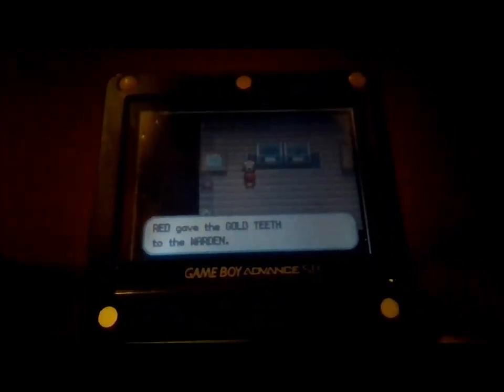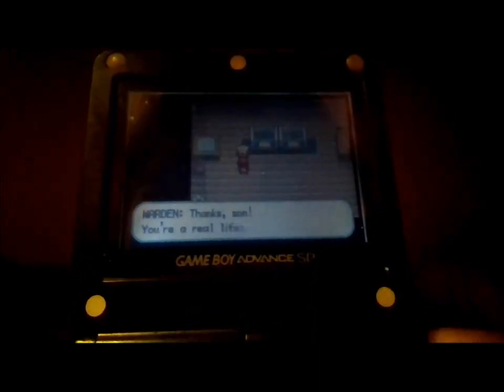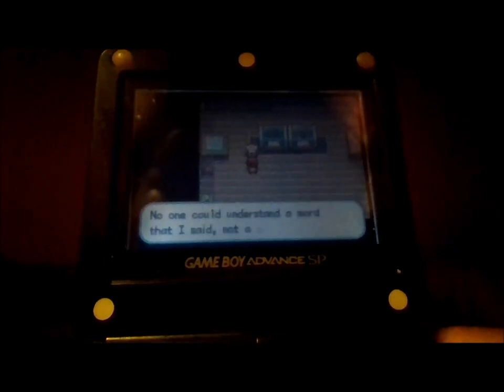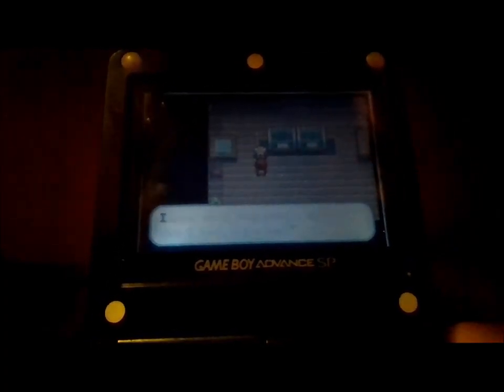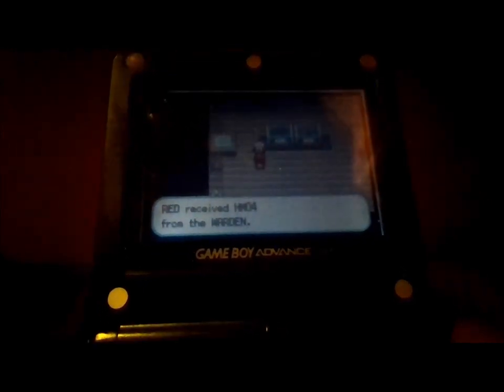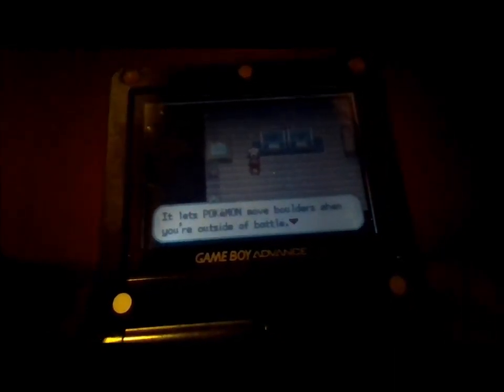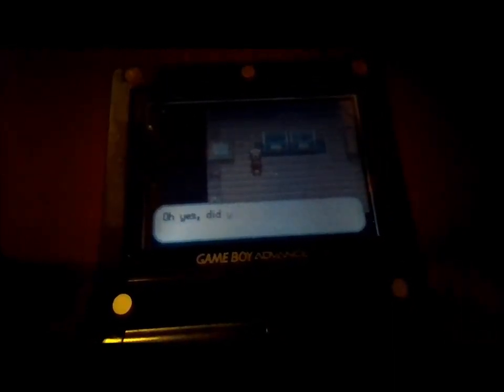That's where you give the gold teeth. Thanks son, you're a real lifesaver — no one could understand a word I said, not a one. I was too ashamed to show my face around the office. Let me give you something for your trouble — HM04! HM04 contains Strength. Let Pokemon use it outside of battle to move boulders.